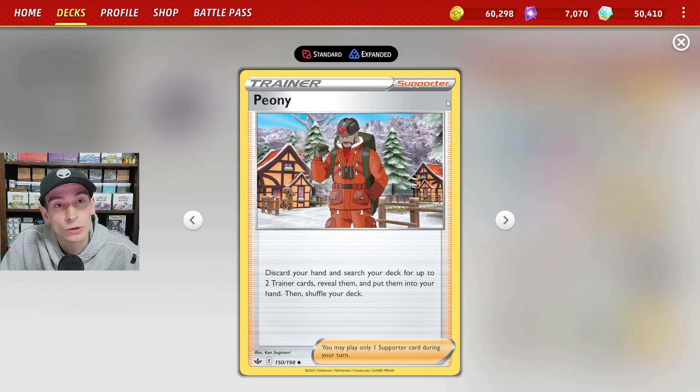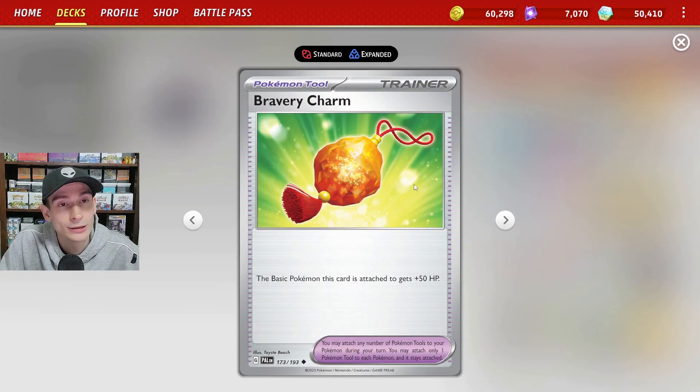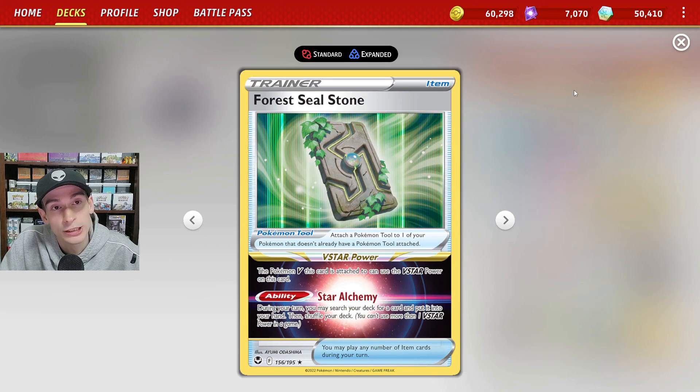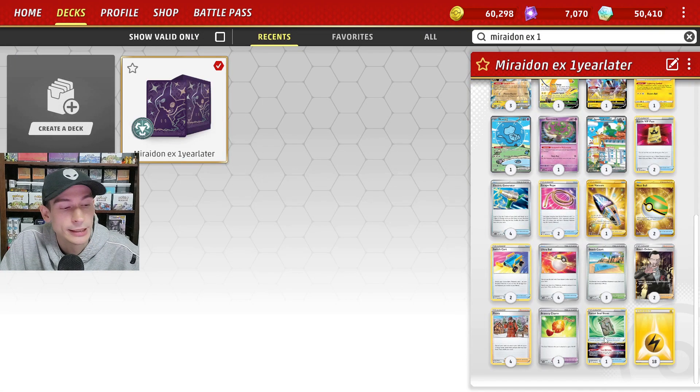We have four copies of Peony, which is also rotating out in a few weeks. I feel like Miraiadon won't be very playable after all of this rotation. For tool cards, we have one copy of Bravery Charm to add an extra 50 HP to one of our Pokemon, four Seal Stone which count as our V-Star power to search any card from our deck, and 18 basic Lightning Energies. Those are all the key cards — let's see how it does in the matches.